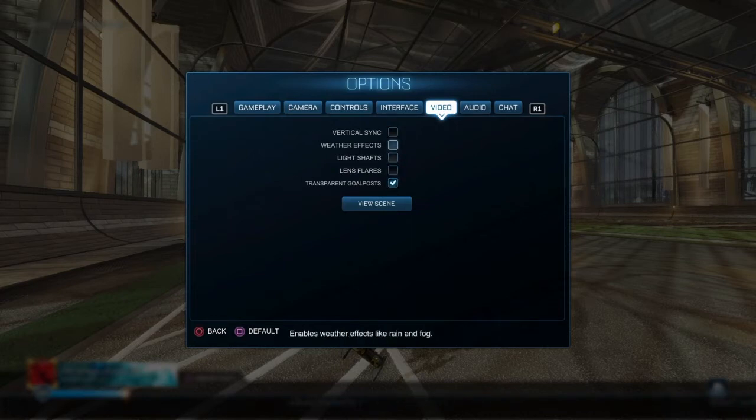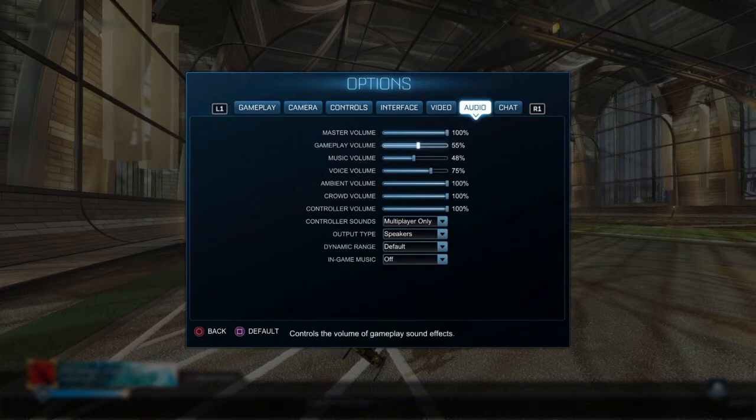Weather effects are stupid - you always want to turn those off. You always want to have transparent goalposts. That's just my opinion. Master volume 100% - that's preference.